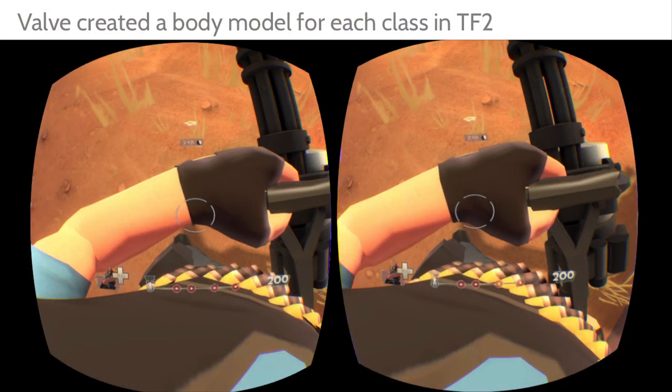In FPS games you do have your hands, but when you look down and see disembodied hands without feet, it only looks worse. As game designers, you want to look at how you provide visual identity to players and how you give them a sense of presence in the world.